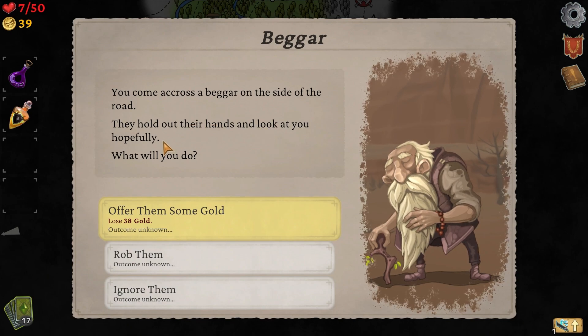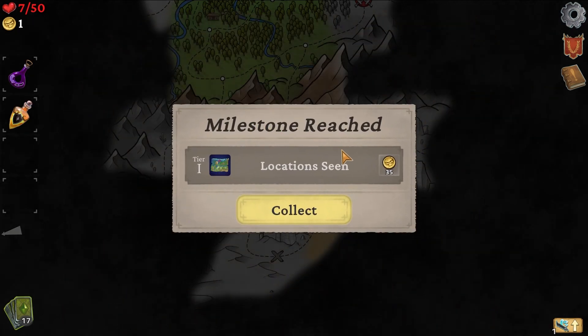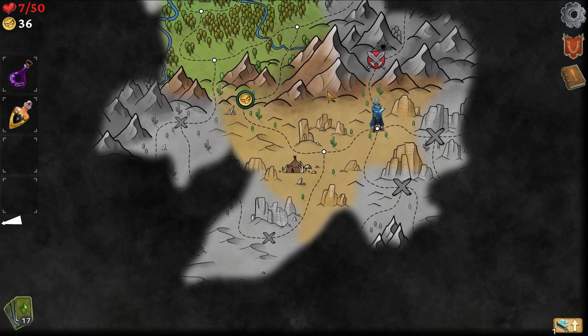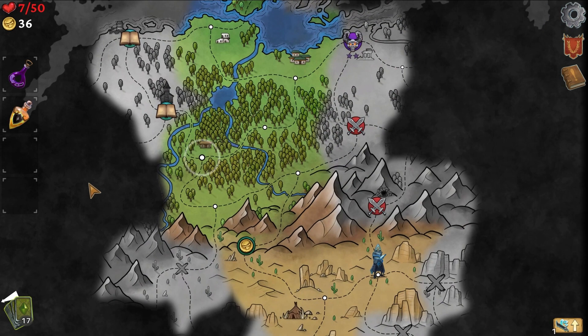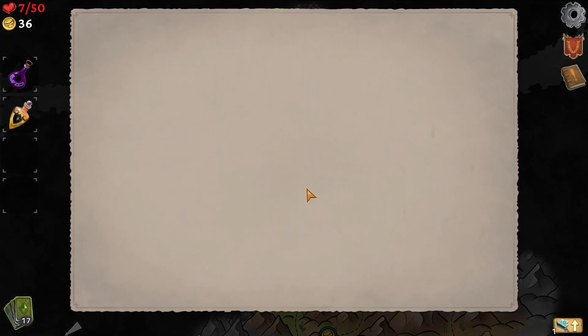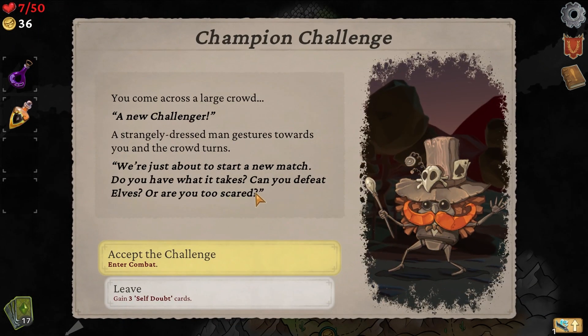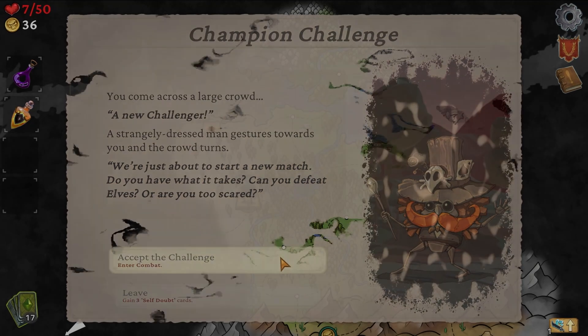Come across a beggar on the side of the road — they hold up their hand and look for you. What will you do? Lose 38 gold, unknown outcome. We don't have much money; we'll just give what we have. Milestone reached, location scene. So we can't go either of these directions — but we have another direction. So we start making our way up there. This is interesting — this is a little bit more of an actual RPG map as opposed to what I expected, which was a more traditional Slay the Spire map.